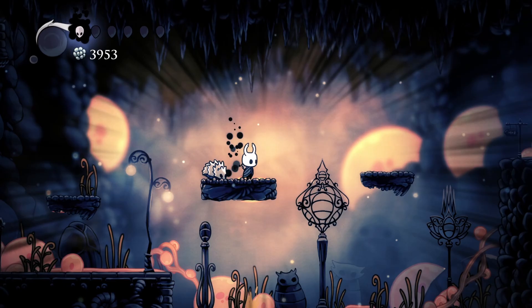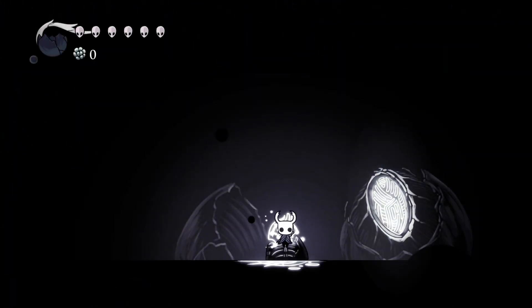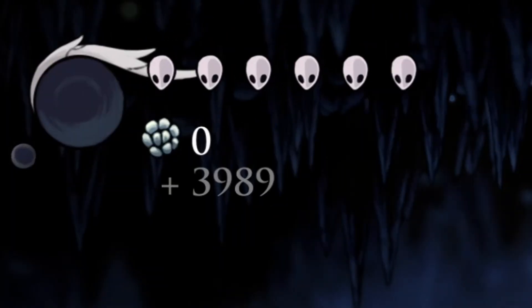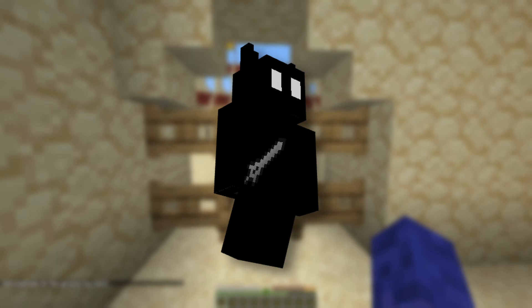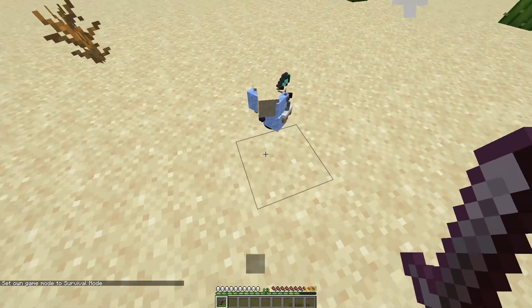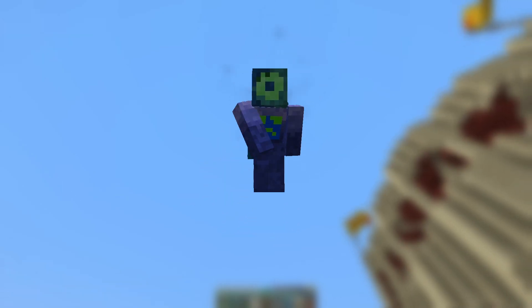The next feature I coded was the Shade. In Hollow Knight, after you die you lose all your Geo and a void entity called the Shade spawns at your death location. The Shade will attack you when you get too close to it. If you manage to kill the Shade, it will repair your soul meter and give you back the Geo you lost. In Minecraft, when you die you will summon a Shade at your death location. This Shade will store all of your items inside of it, and if you manage to kill it, it will drop all of your items in a neat pile on the ground. The Shade has 6 points of health, so killing it shouldn't be too difficult.